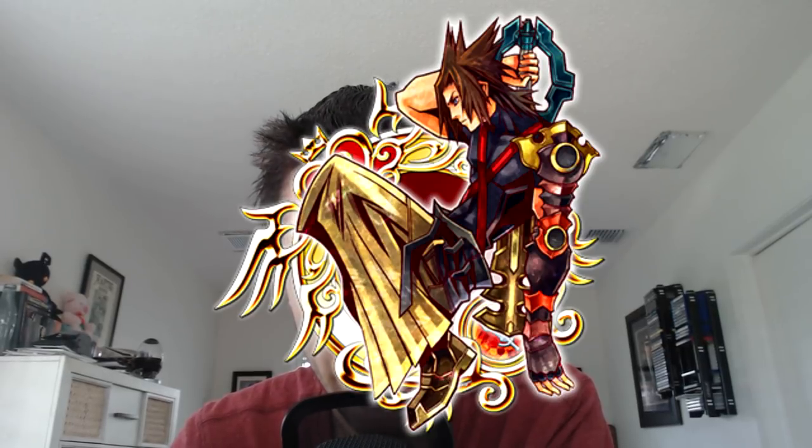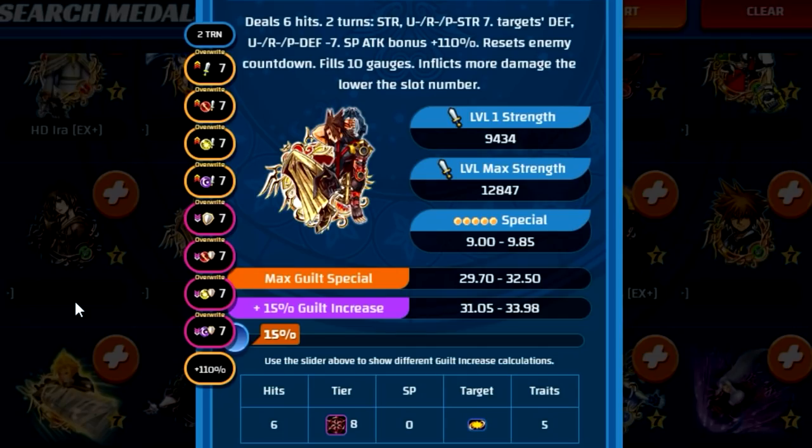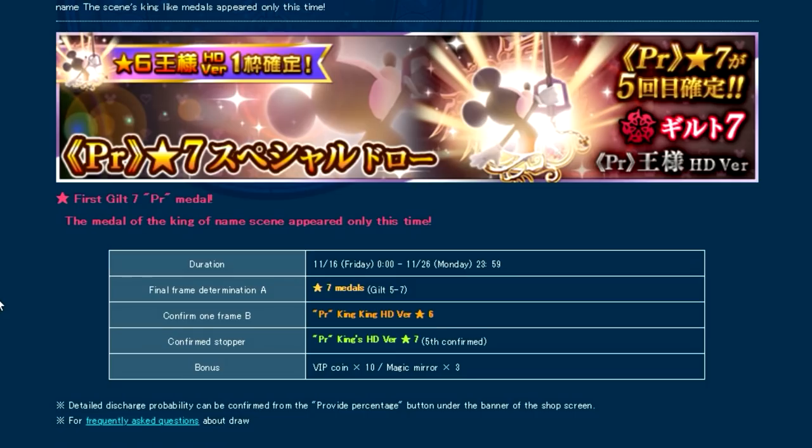It's also worth noting that there are abilities already in the game doing what King Mickey does but better. I'm specifically talking about the newest stained glass medals — stained glass number seven, which provides all buffs and debuffs and has overwrite as well. Not only does it come with the upright and reverse debuffs like King Mickey, but it also provides 110% guilt, lasts for two turns, and provides general strength plus both reverse and upright buffs fully maxed. It literally does everything. So if you have stained glass number seven and Kingdom Hearts 2 Cloud EX plus, you realistically don't need HD King Mickey.